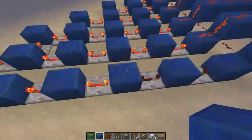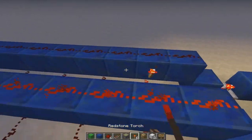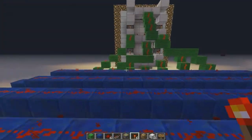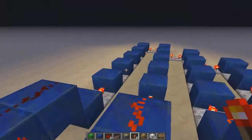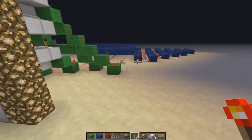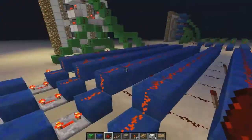Pretty much what I do is place a redstone torch on every one, and then I go back and see which one's the middle line so I can delete it — it's this one, so delete that torch. And this should spell out 0. You've got 0, just finish that off.